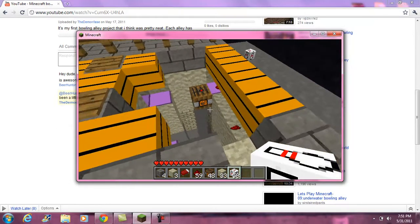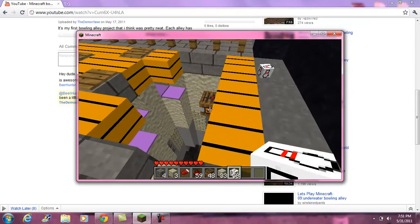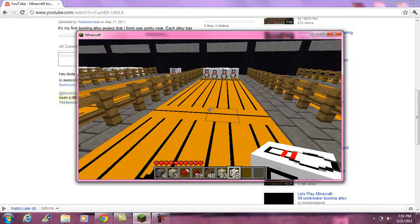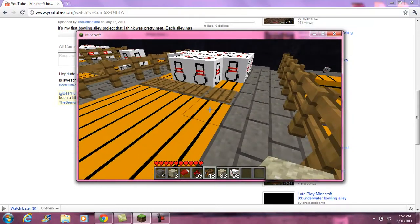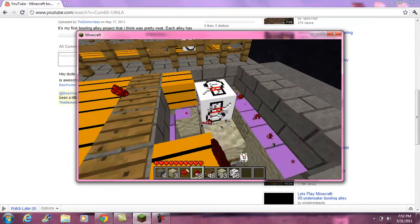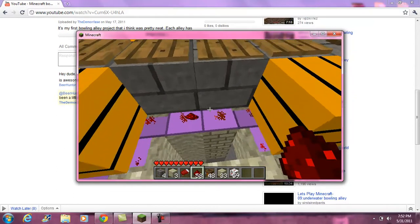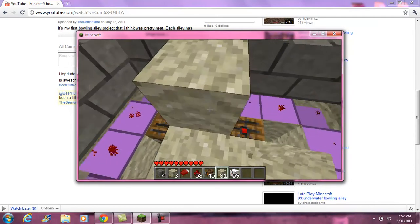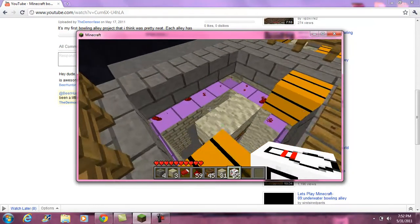Each of these wooden pressure plates goes to different redstone paths to power different TNTs, so different blocks will fall. That keeps the game fair. Now I don't think it's possible to get a strike anymore because you can't put redstone on TNT. These two pressure plates activate all that redstone, which activates all that TNT right here — and that's how I got all my pins to fall down.